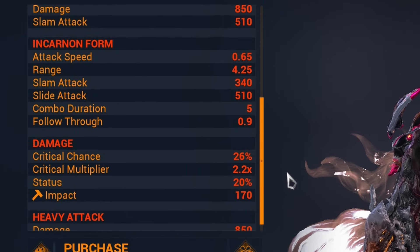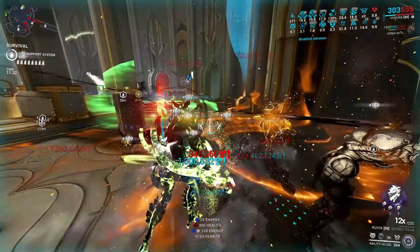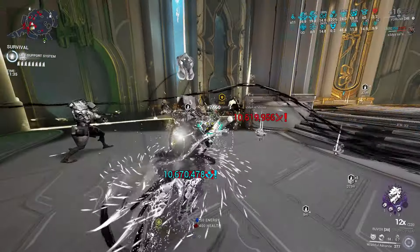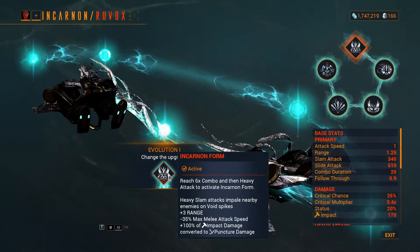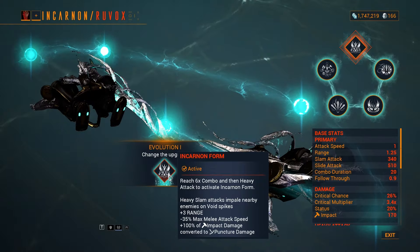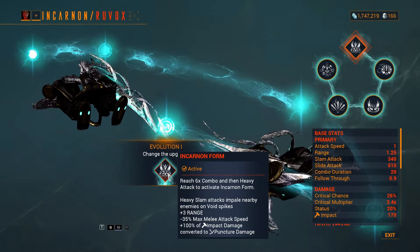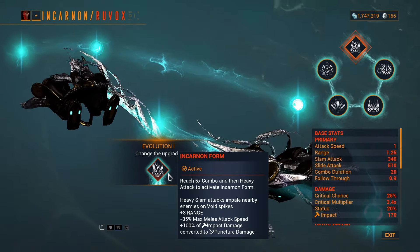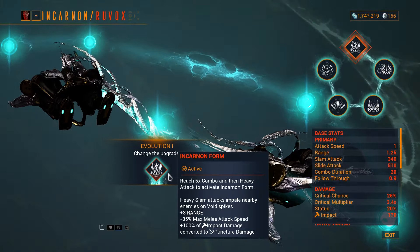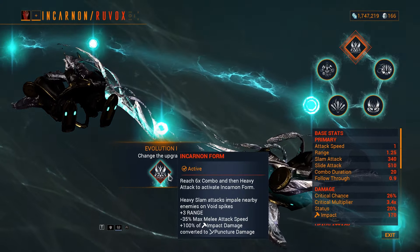Let's take a look at the incarnate evolution — same stats, same elements — but we're building the weapon so we have to work with what we have. The first evolution allows the weapon to transform into its incarnate form. You can trigger the transformation once you get a 6x combo. Once you turn the weapon into its incarnate form, you get a negative 35% attack speed — please DE, stop making the animation shine.